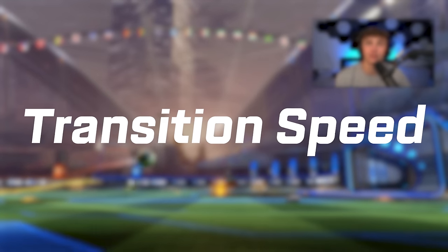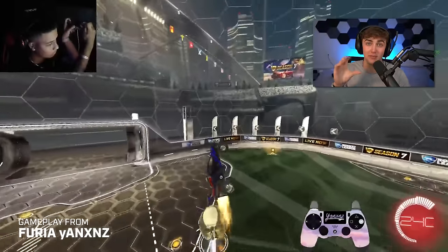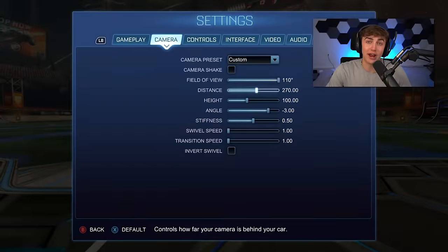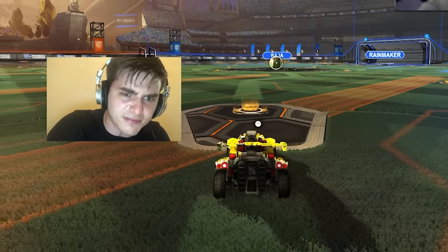Transition Speed is probably the least important setting — it just controls how quickly you switch between ball cam and car cam. Some pros have it maxed so it cuts instantly, but I find that really disorienting. I recommend setting it between 1.0 and 1.2 on the higher end. I wouldn't go much past that unless you really like spamming the ball cam button before kickoffs.